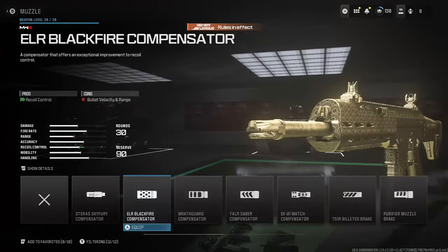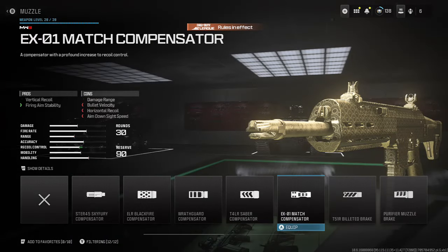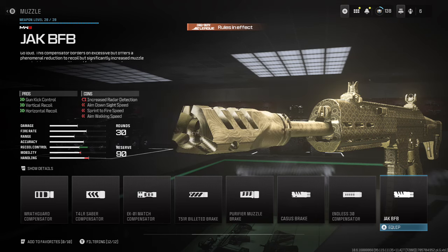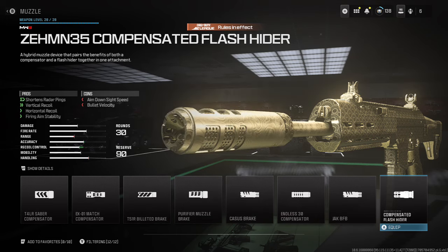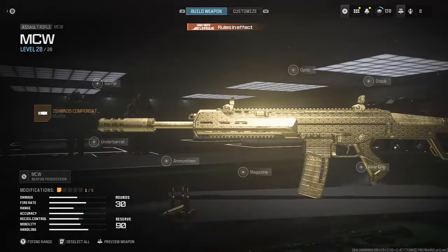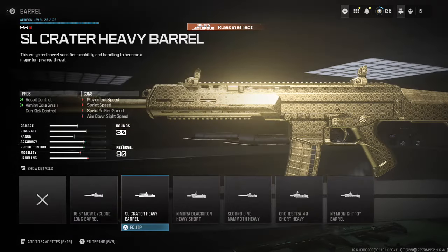Anyways, I don't really know what to make. I don't know what MCW class I want to make. It has really good recoil control, I don't really need recoil control. Oh, this is interesting - makes shorter radar pings but not altogether, but it also gives some recoil benefit. Let's go with that, I like that kind of compromise.